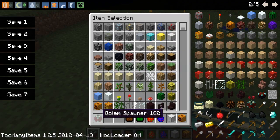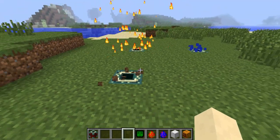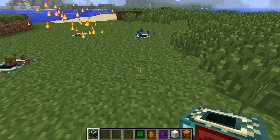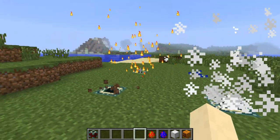You've got to place this down - this is called the Golem spawner. And then you take a Golem soul, which you can't get legitimately like that. And basically you've got to find a habitat.